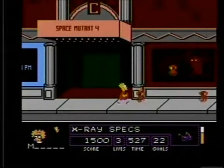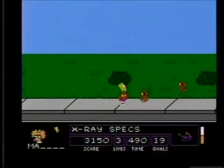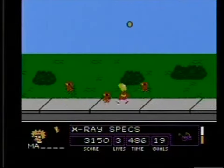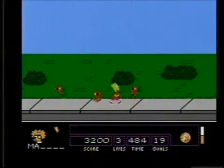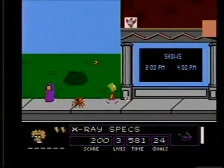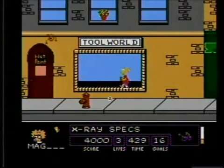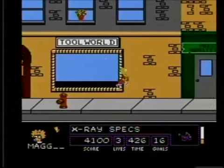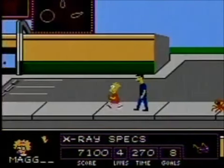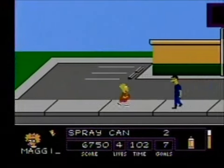Let's talk about the enemies. It sucks that you can't really kill anything, but lucky for you, they got nothing better to do than just bounce around in little patterns on the streets of Springfield all day. Some of them disguise themselves as human beings, and you can only see them while wearing x-ray glasses, kinda like the movie They Live. These are the only ones you can kill by jumping on their heads, but if it's not an alien, just a regular human being, then you take a hit. Two hits and you're dead. So you always gotta make sure to have your glasses selected.